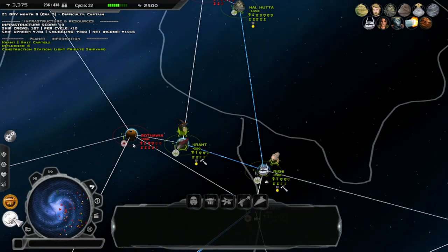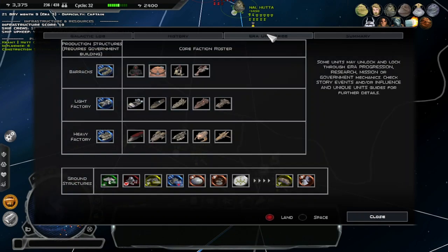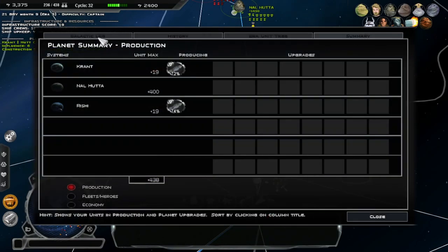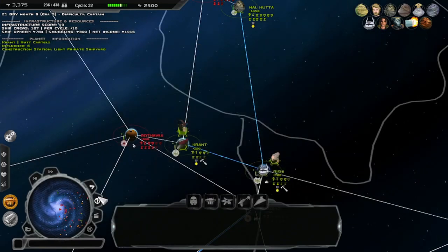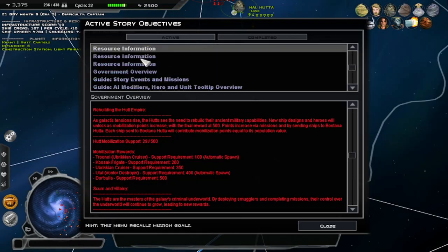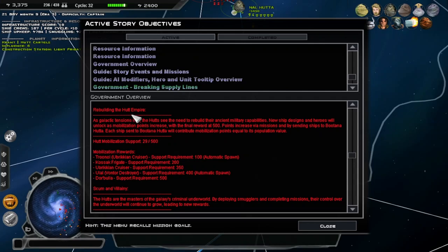I can't see it, so how am I supposed to monitor it? Summary — how do I find my... Okay, I'm confused. That's my menu. Here it is, found it. It's under government info, isn't it? It's all weird now. Government overview, whatever — it's this one.